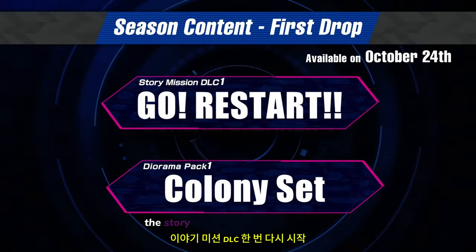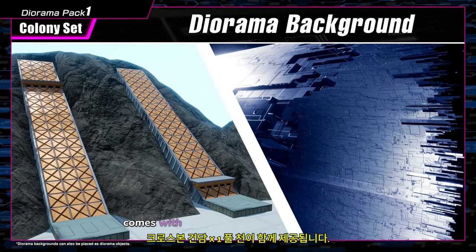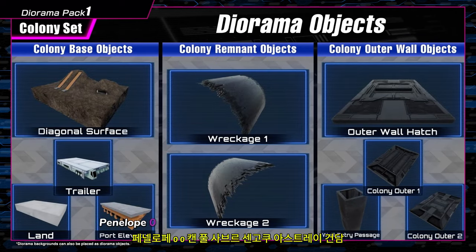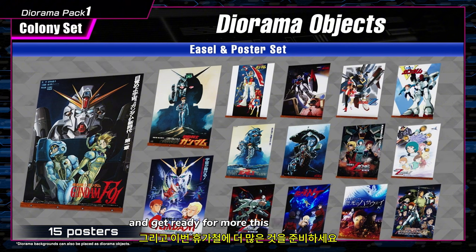The story mission DLC 1 — Go. Restart — comes with Crossbone Gundam X1 Full Cloth, Penelope, Zero-Zero Canty Full Saber, and Sengoku Astray Gundam. And get ready for more this holiday season.